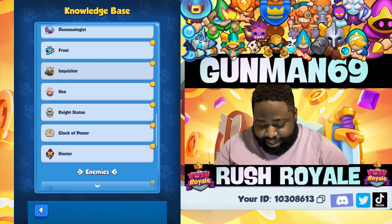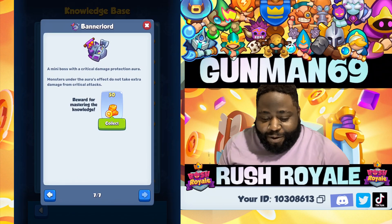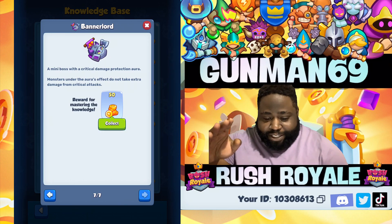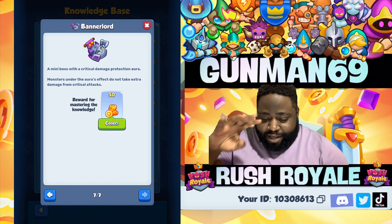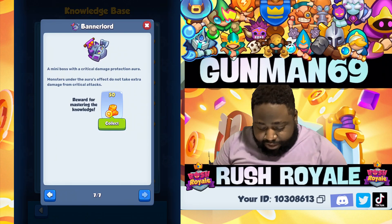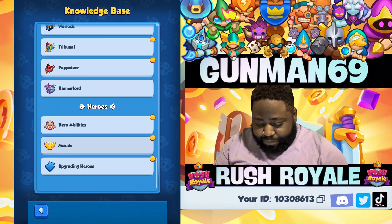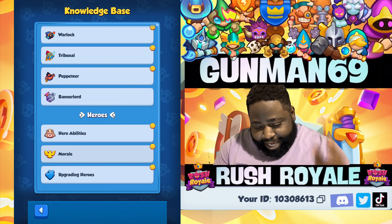We got catapults in there but no pyrotechnic yet — I guess catapult needed a breakdown. Then we got Banner Lord — a mini boss with critical damage protection. Monsters under the aurora effect do not take damage from critical strikes. Grindstone is useless now. This Banner Lord is gonna change the game. We got heroes in the game now guys!